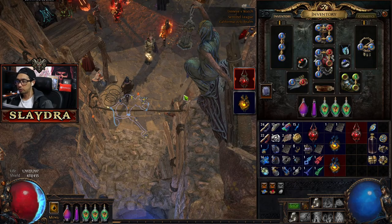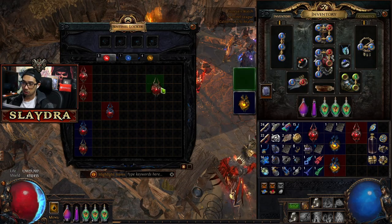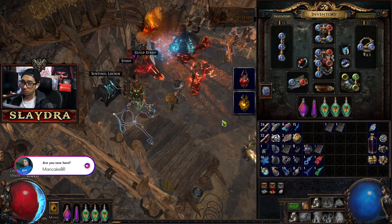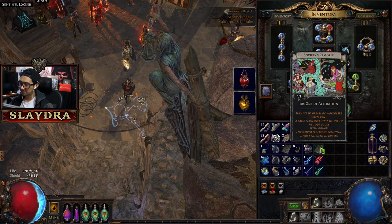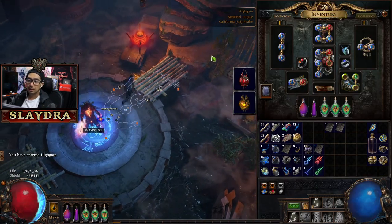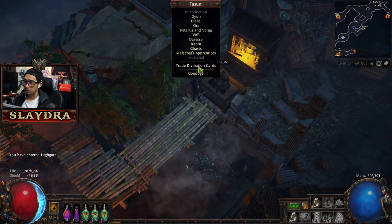Since this one was pretty short, let's put these Sentinels back in. This one has no charges so it's worthless. With Divination cards, what you got to do is you have to have the max amount of stacks. You go to Tasuni over here and trade Divination cards — take the full stack. If it's full, it'll be in a blue line.